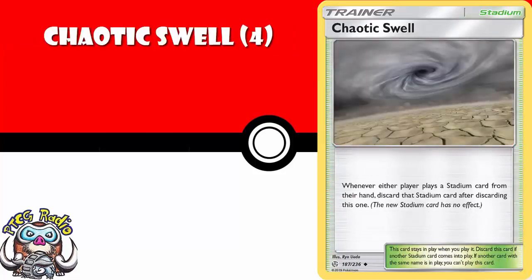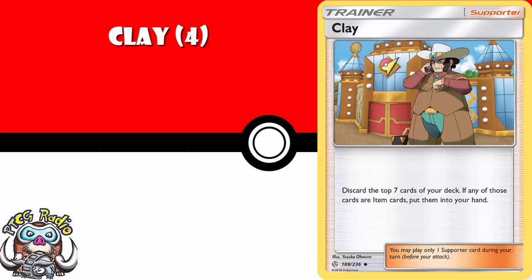Chaotic Swell is a wonderful stadium — it is basically just a counter stadium. You put it down, and then if your opponent plays a stadium, you discard it without it doing anything. Kind of thing you need a playset of. If you don't know what stadium to play, this is often the answer to that question. Four copies of Cilan: discard the top seven cards of your deck, put all the item cards revealed this way into your hand. Phenomenal — for speed item lists, you need a playset of them.